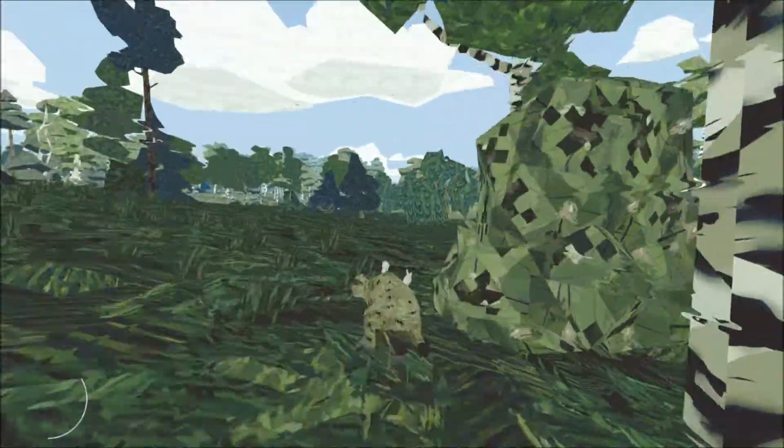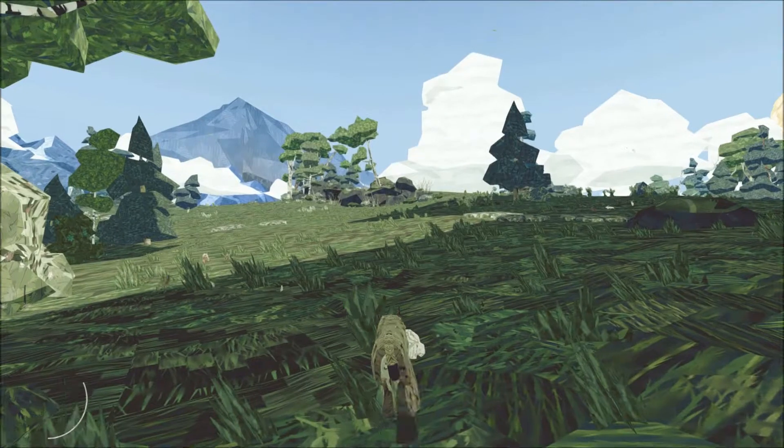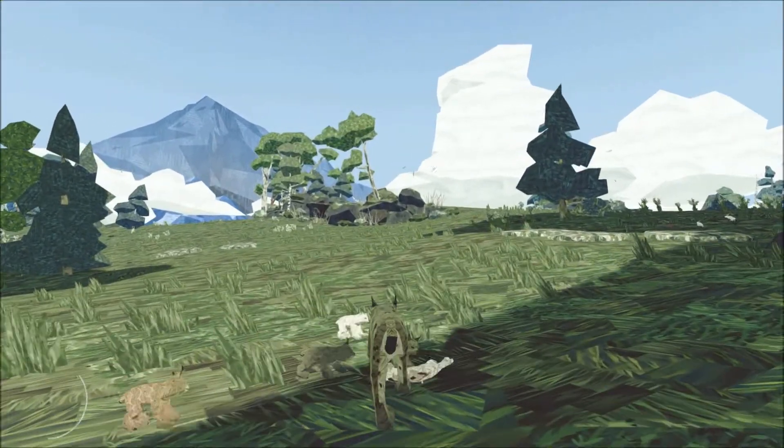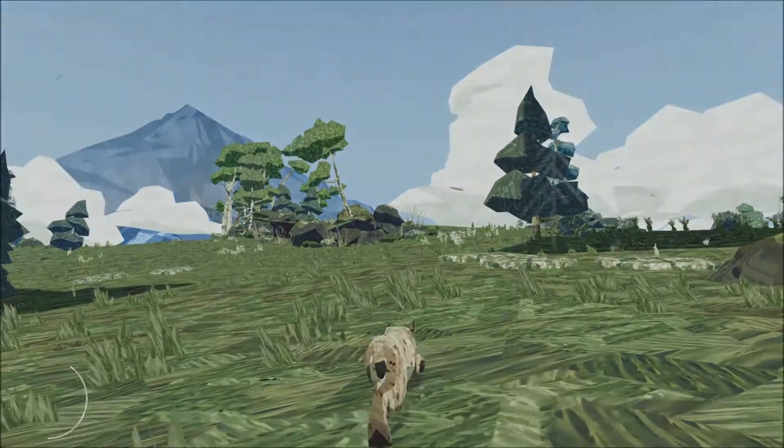You'll notice the world just changed color on screen — there's a reason for that. If you press the right mouse button, it activates a kind of hunter mode, almost like straight out of Assassin's Creed where you can see prey in the distance. Your job is to get them and feed them to yourself or your children, who are quite voracious little suckers.